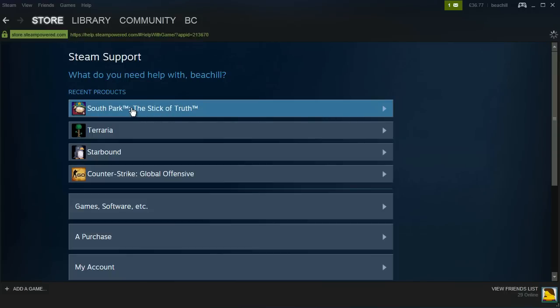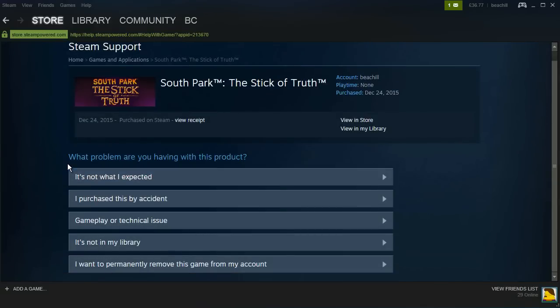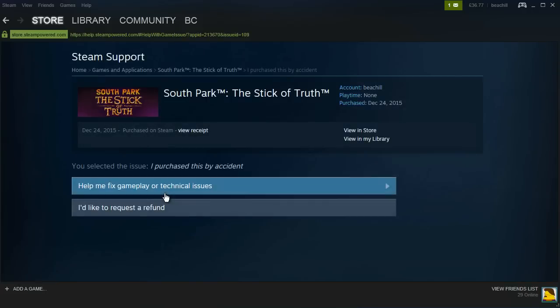Click on that and you will be brought to the refund interface. It will say 'What problem are you having with this product?' If you choose something like 'I purchased this by accident,' you will then be brought to the refund screen — click 'I'd like to request a refund.'